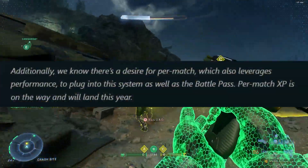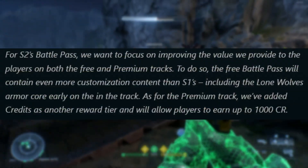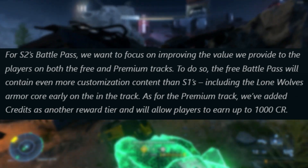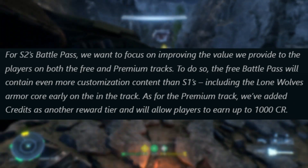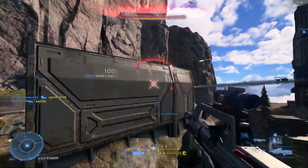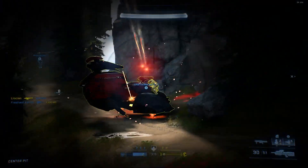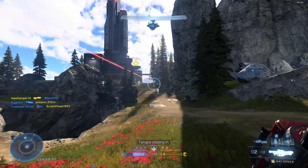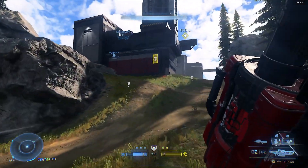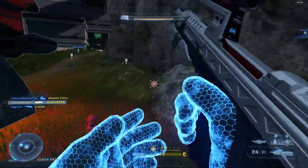Additionally, we know there's a desire for per-match XP, which also leverages performance, to plug into the system as well as the Battle Pass. For Season 2's Battle Pass, we want to focus on improving the value we provide to players on both the free and premium tracks. The free Battle Pass will contain even more customization content than Season 1's, including the Lone Wolf's Armor Core early on in the track. As for the premium track, we've added credits as another reward tier, and will allow players to earn up to 1,000 credits. Season 2 will also have better weekly ultimate rewards and improved event passes, giving players plenty of opportunities to earn customization content for free. Season 2's Battle Pass will be far better than Season 1's, and it's going to have a lot more content on offer instead of XP boosts and challenge swaps. And you'll be able to earn 1,000 credits — I know some may say why not 2,000 or 3,000 credits, but at least this is a start. 1,000 credits is better than no credits, and I'm just happy to see credits actually coming to the Battle Pass.